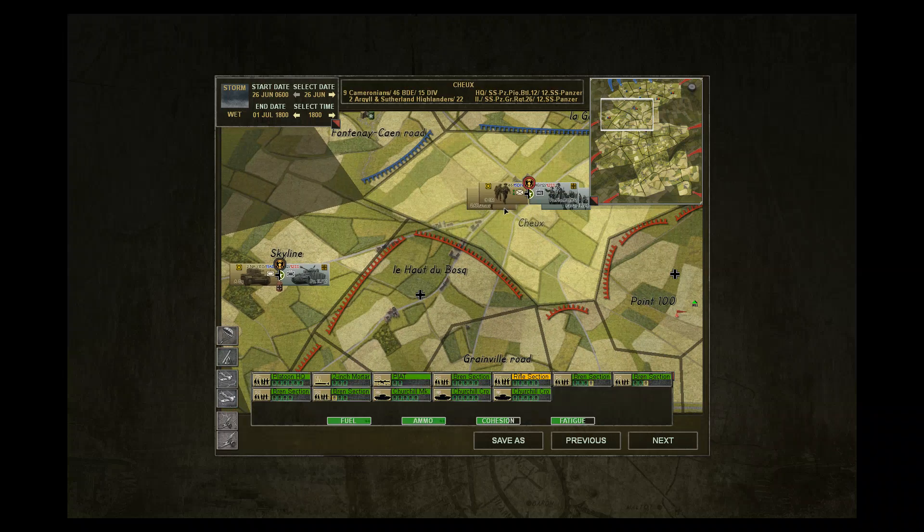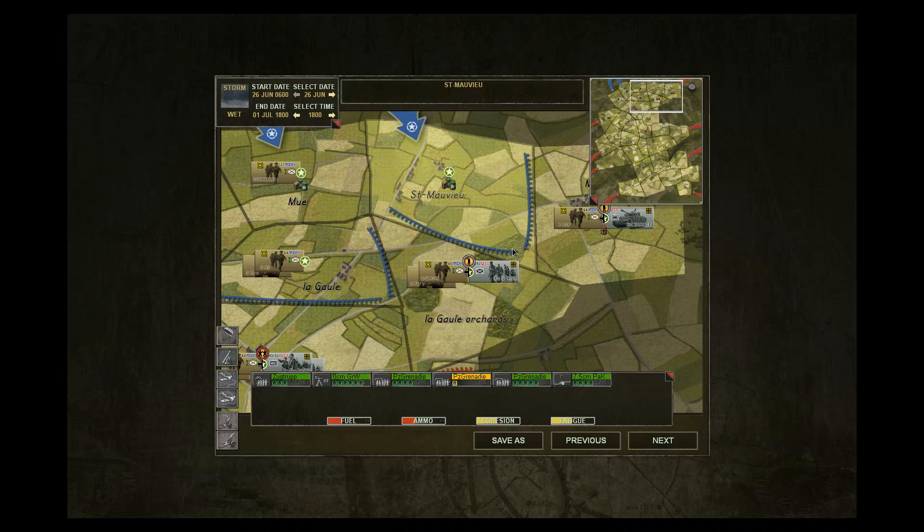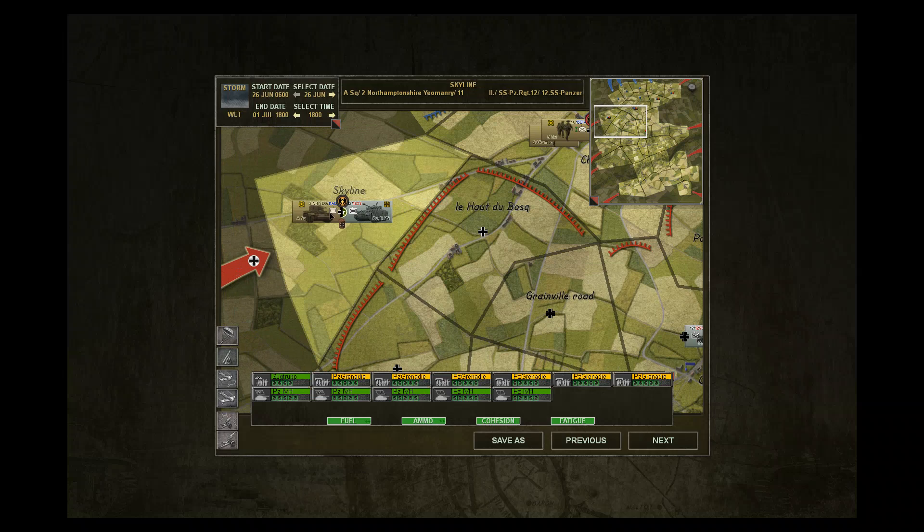That'll leave us with two more battles — the battle inside this town with Churchills going up against an HQ unit. It's substitute infantry, so this should be a much easier fight compared to the regular Panzer Grenadiers we've seen over here and in the other battlefields. In addition, I think we'll see a tank battle over in Skyline very soon. But anyhow, I think we'll just make a save right now, take a bit of a break, and when we continue next time we'll fight these two battles. So I'll see you guys then.